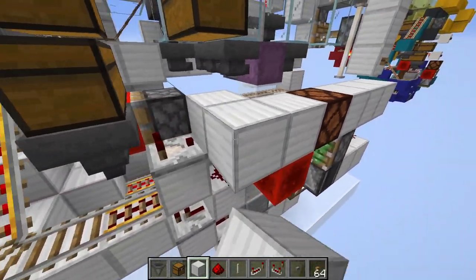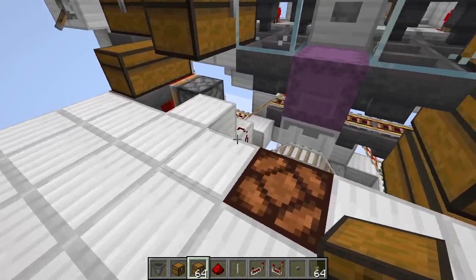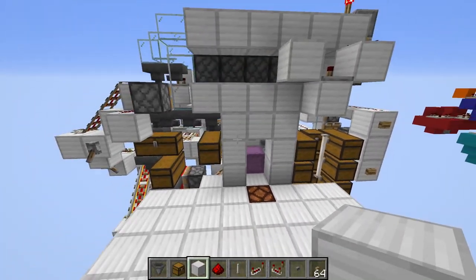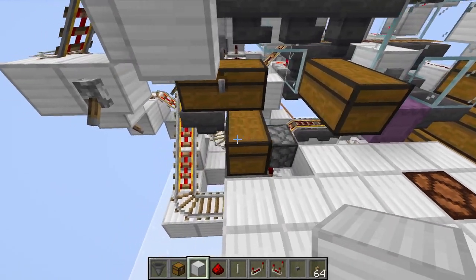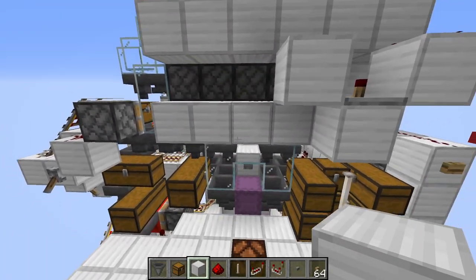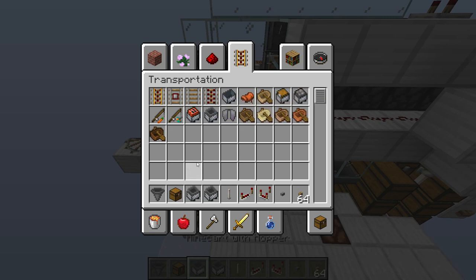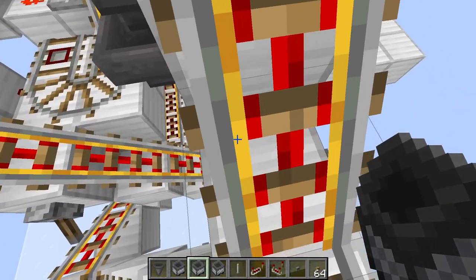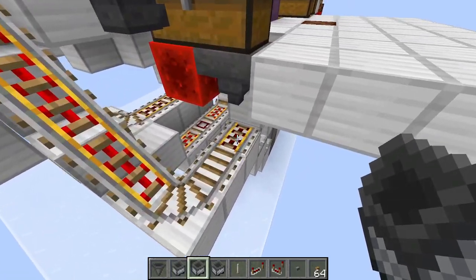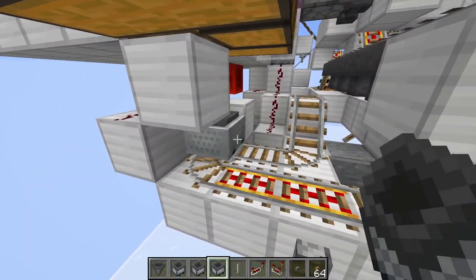Over here is where you input items. I recommend putting end rods on top so you don't accidentally power it with the player. Your floor is going to be here. To run the system, we need to add three hopper minecarts. Hopper minecart number one — stand here and place it like that. Then place the second one down here. The last one — the first one you cycle — goes right there.